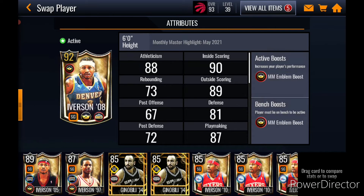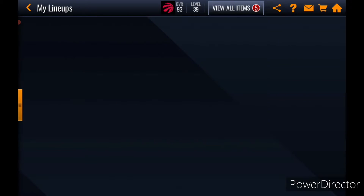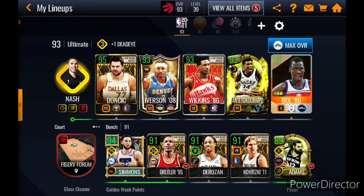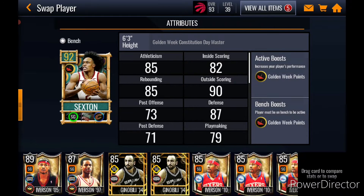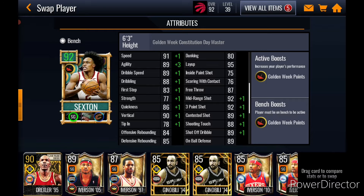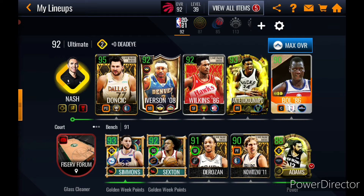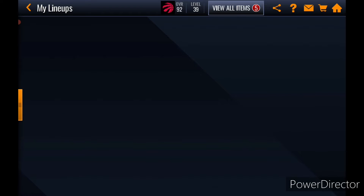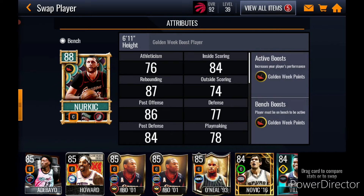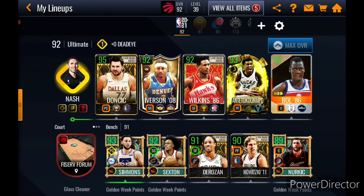Let's put him on the team, see what he boosts to. We got him to a 93 and a 98 three — that is solid! And then we're gonna put Colin Sexton on the bench. Is there anything I can do? What if I put Nurkic? Nope, would anything change? Nope.